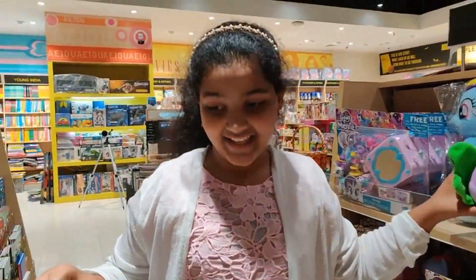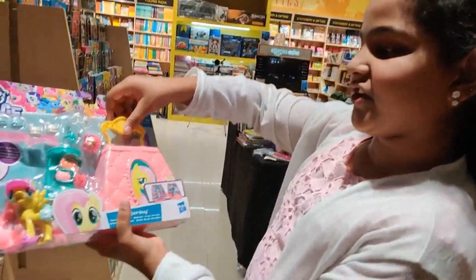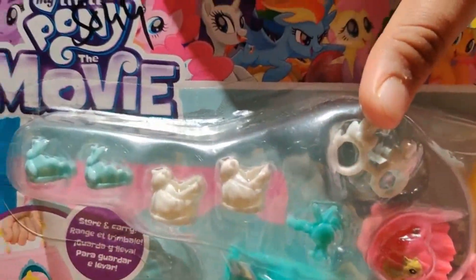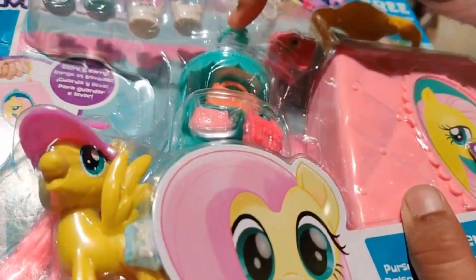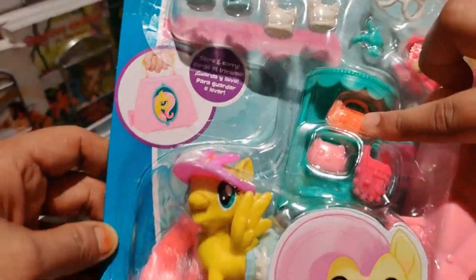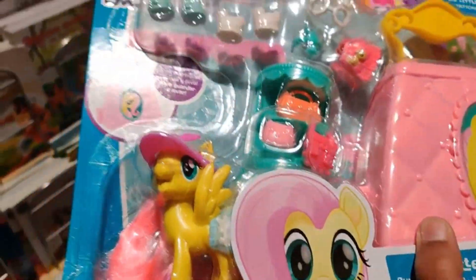It's Fluttershy's set! Here we have Fluttershy's bag — oh my god, so cute and tiny. I think those are shoes, glasses, a necklace, and a comb. It's like a normal vanity but like a stand where you can keep a little small bag, and here you have Fluttershy.